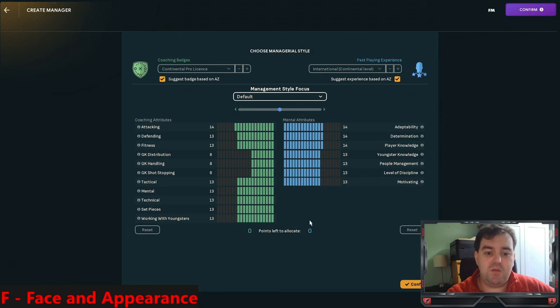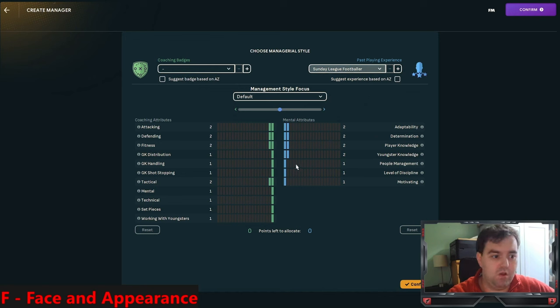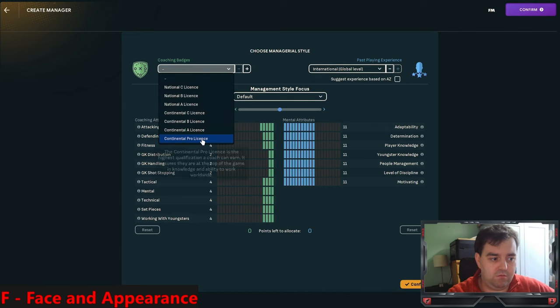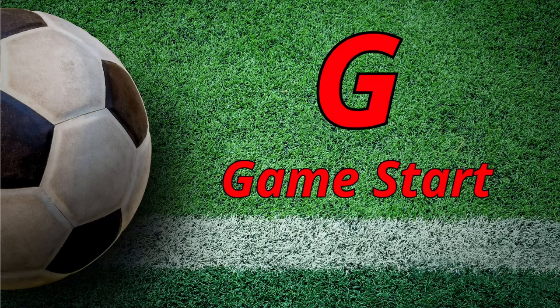The important bit is your attributes. If you're new, click the dots to set them to what's suitable for the club you've selected. If you want to start with nothing, select blank and Sunday League Footballer - the lowest setting. Or you can make yourself a superstar and put everything on maximum. There's a slider to decide whether you're more mental or coaching-based. I'm going to go with the suggested defaults, hit confirm, and we start playing.